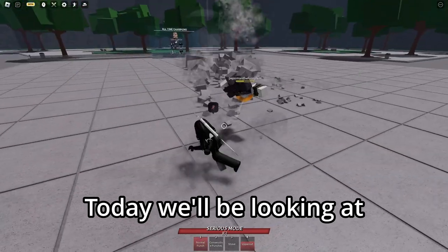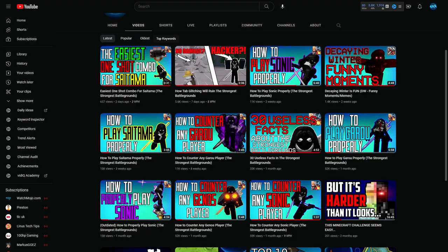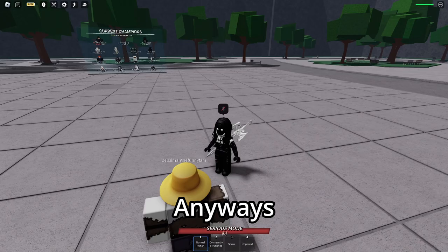Today we'll be looking at how to counter any Saitama player. If you missed any of my other guides, they're right there on my channel as well. Starting off with his first ability, Consecutive Punches.